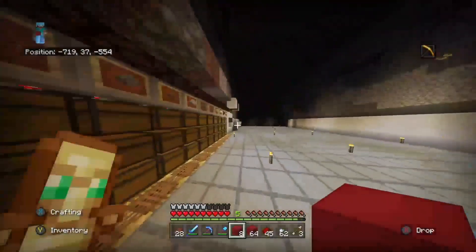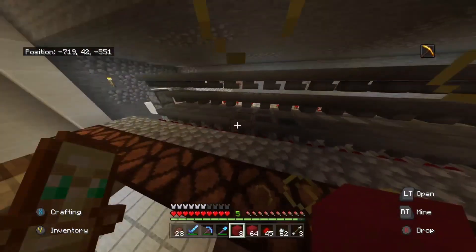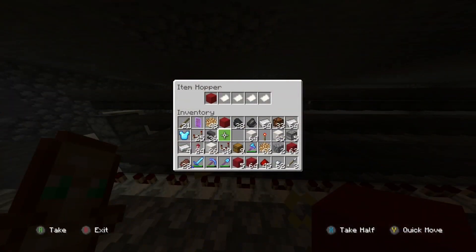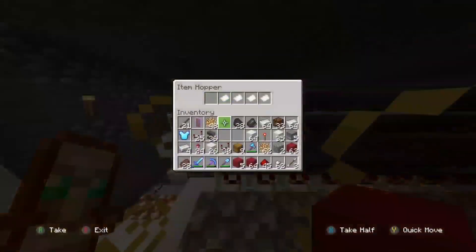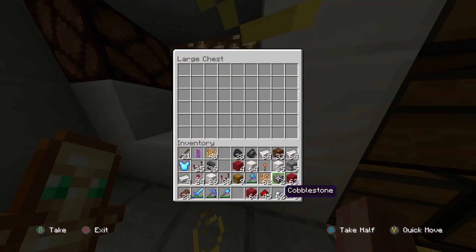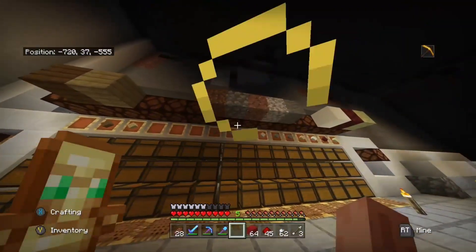I'm gonna put red concrete in just because I want to see if the other ones work right now. Just so that — okay, let's put cobblestone in, so it registers that it's outputting in there. It has a light and it should go through the cobblestone.